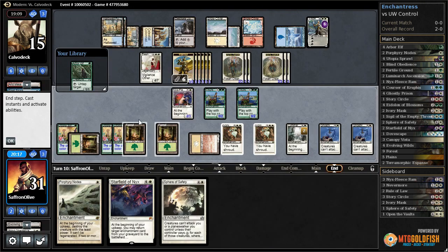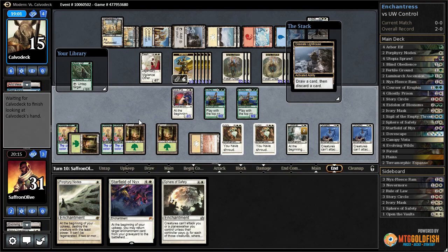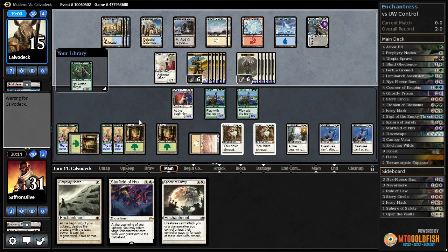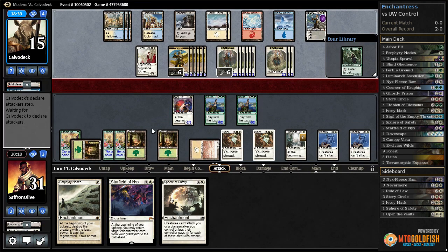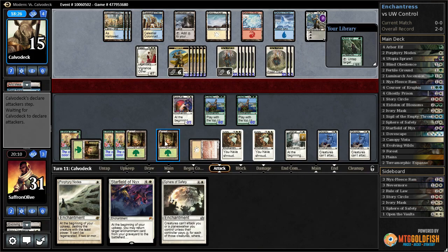They bounce Sphere of Safety — they figured out a way around it for the time being, but they still have to pay four to attack with a single creature. Unfortunately we're drawing an Arbor Elf that'll just immediately die, so they can theoretically attack with two creatures. Then they've got to counter our Sphere on the way back down, so they have to pay eight to attack, but then they can't really leave up a counter.